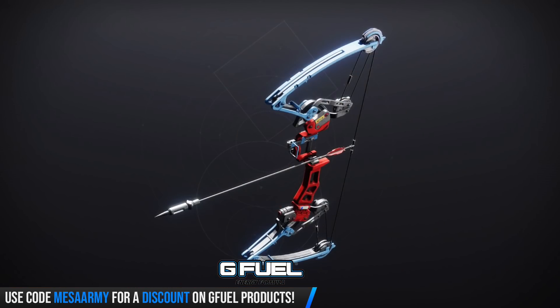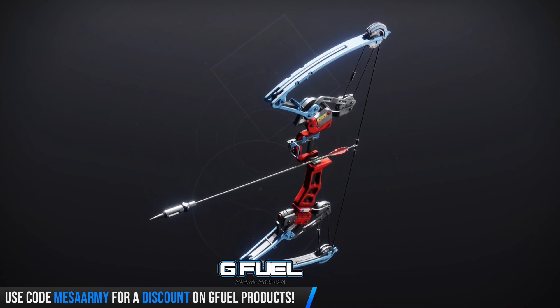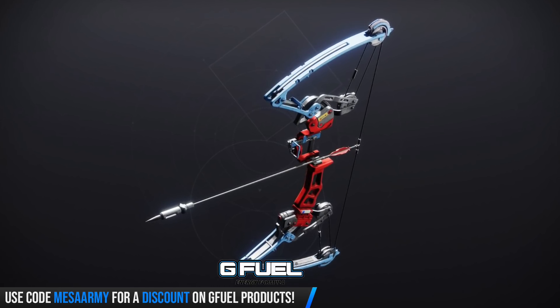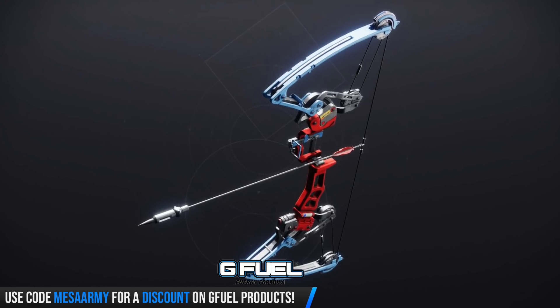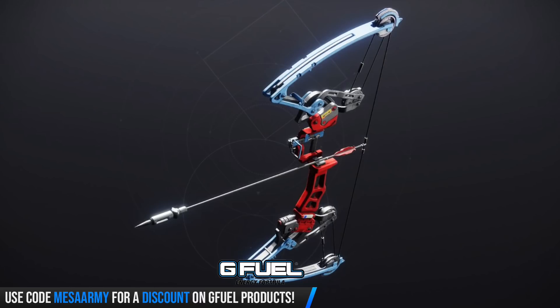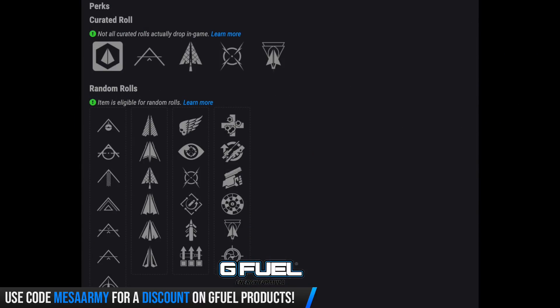Next up, let's talk about this bow — Biting Winds, that comes from the Moon. I'm not well-versed in legendary bows because I mainly use the exotics. But this one has an impact of 76 and an accuracy of 78. The curated roll comes with Moving Target and Explosive Head. I personally got a Moving Target and Rangefinder roll, and I'm really enjoying it.